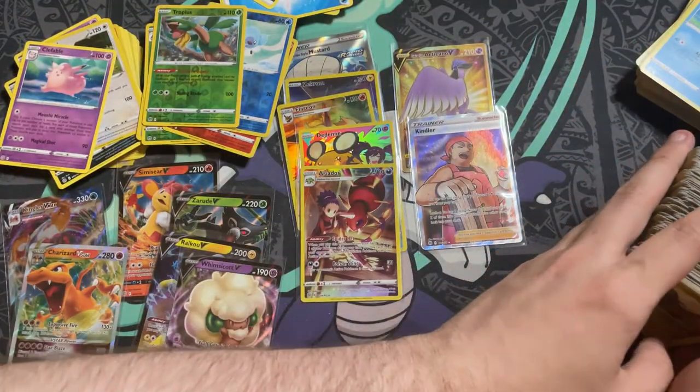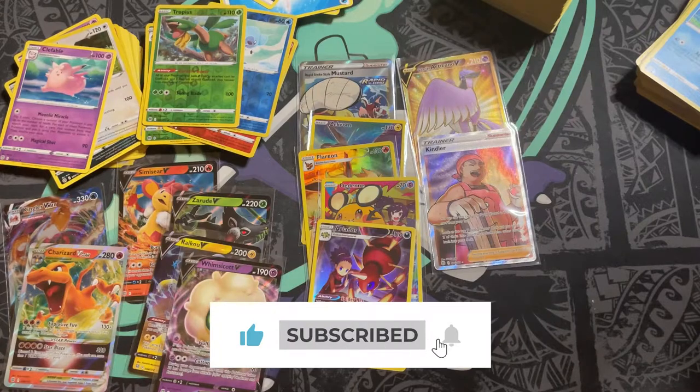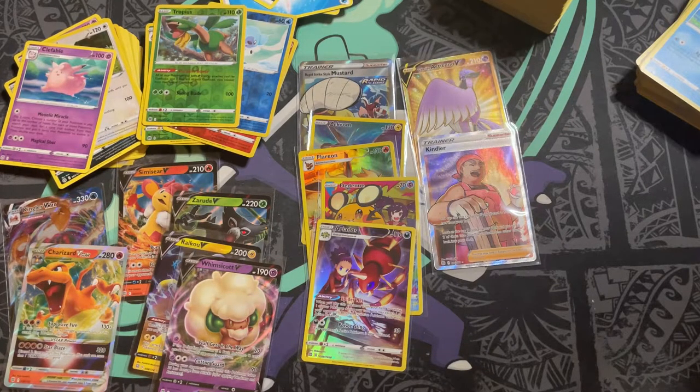That was our first Brilliant Stars booster box — I do have a couple more that I'm going to open, so let me know down below if you managed to get some Brilliant Stars. I'm releasing this when the embargo lifts on Friday the 25th — I recorded it a little before. Let me know if you've had any good pulls. Please do leave a like and make sure you enter the giveaway for February — this will be the last video, so it's your last chance to enter. I'm giving away some Pokeball tins. Make sure you subscribe, like the video, and leave a comment — I appreciate you guys watching, and peace.